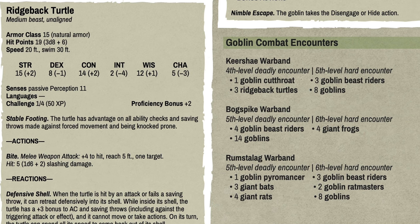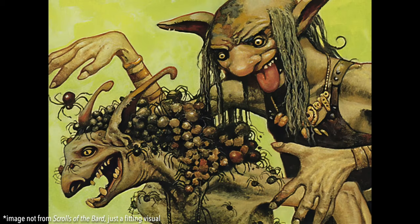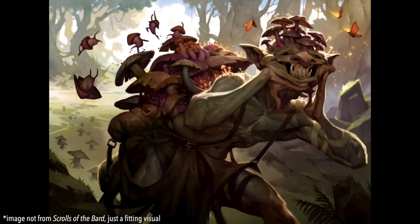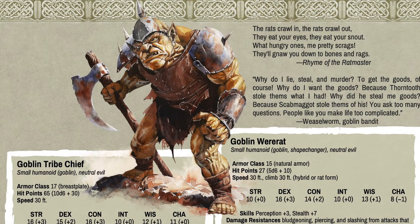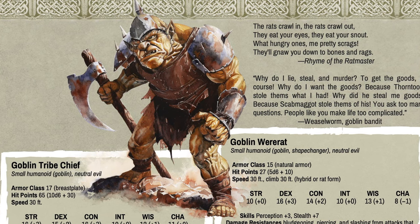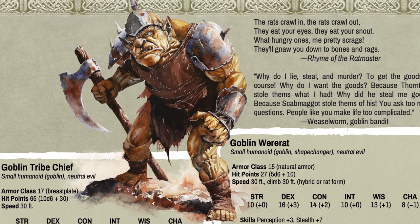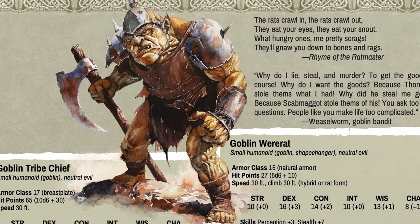The Patreon version — for Lore Keeper level or higher — has four more goblin stat blocks. There's the Goblin Eldritch Blade, a gish-type goblin that can attack with scimitars and cast spells simultaneously, and has a Ray of Dissolution action shooting three beams of acid damage that can impose lingering acid on targets. There's the Goblin Priest of Vormag — essentially a third-level cleric goblin — and the Goblin Tribe Chief, which is a legendary monster at challenge rating 4 with one legendary resistance per day and one legendary action per round.